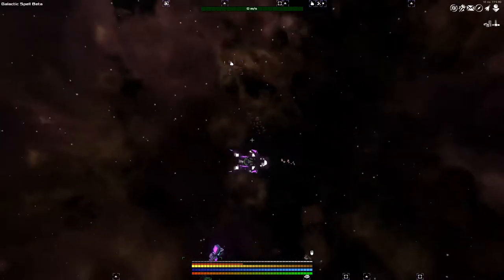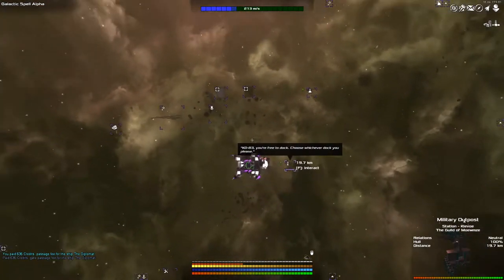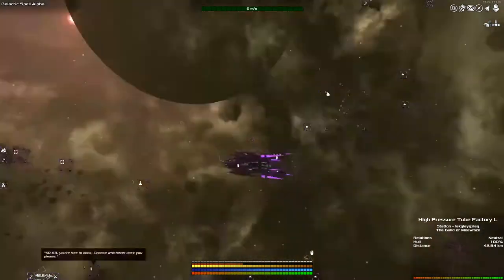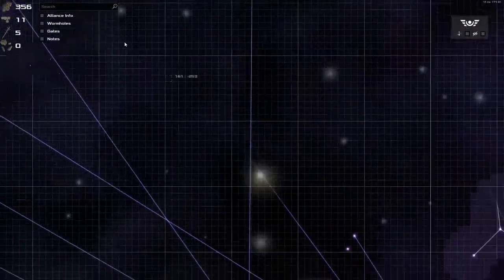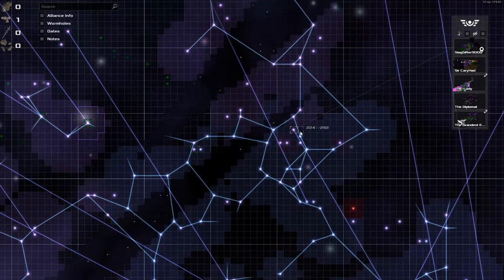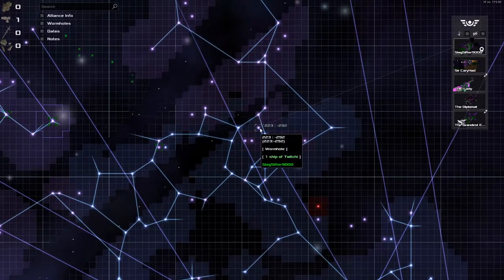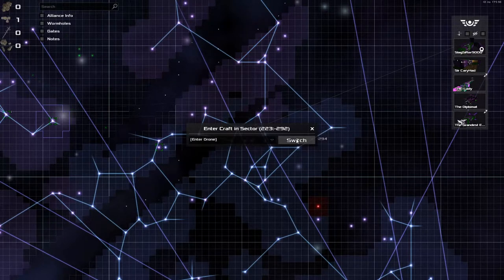We're heading southeast. This seems like a very well-equipped sector — we've got a research station, a military outpost, an equipment dock, a shipyard, a repair dock, and a tube factory. They have everything! Now this wormhole might be worth checking out. But over here, the ship we've just sent around seems to be having a few issues. It's been sat at the end of this wormhole for a long time — you'd have thought it couldn't be recharging still. I'm going to switch to the crafting sector and enter the drone to see what's going on.